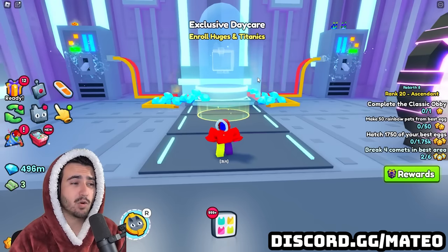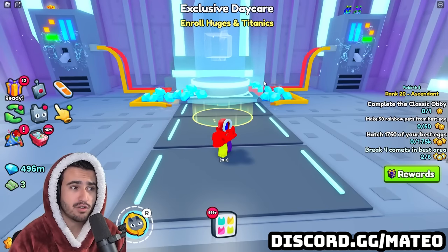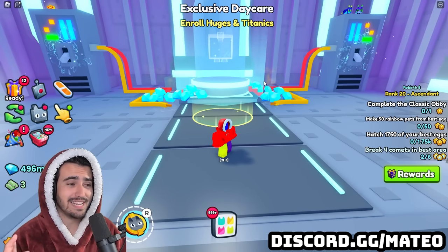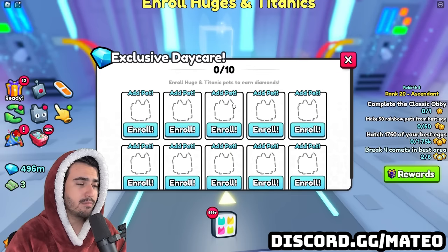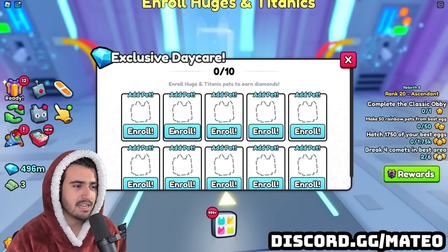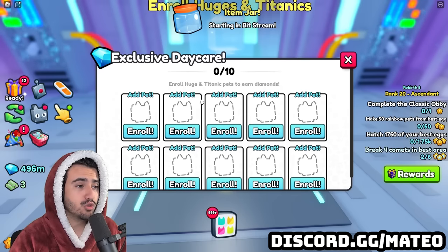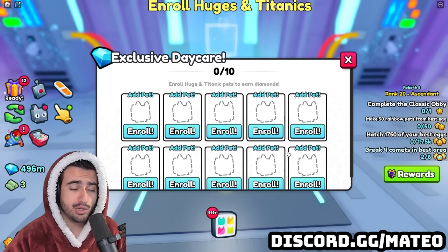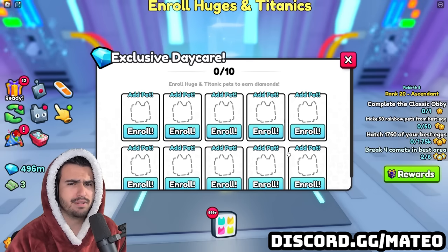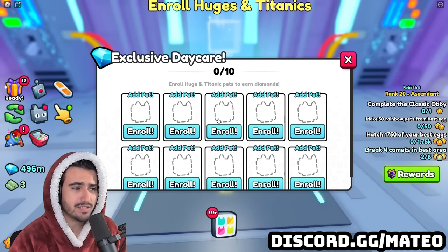The exclusive daycare works kind of how the regular daycare works, except it takes much longer and it uses huges and titanics. If I go ahead and open up the exclusive daycare, mine might look a little different because I actually have 10 slots instead of the original three that you start with. If you do want more exclusive daycare slots, there will be an option within this menu to buy exclusive daycare slot vouchers, and each voucher is around 50 Robux and gives you one additional slot.